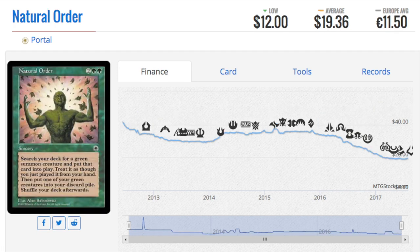Next we have Natural Order, which was reprinted in Visions — I'm not sure which is the original and which is the reprint. Natural Order has been pretty savagely taking a beating after being reprinted. I think it was reprinted in Eternal Masters — that eternal symbol is the beginning of its price downfall.